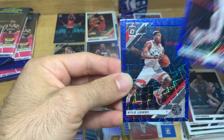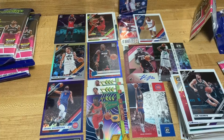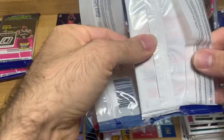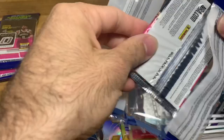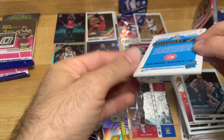Romeo Langford on the back - there's really no way to hide that. Ben Simmons, Kyle Lowry - he looks like a beast in that picture, that's a good one. And Romeo Langford again. So that's four total. I'm going to open up one more and then I think I'm going to call it - this could be a good one.